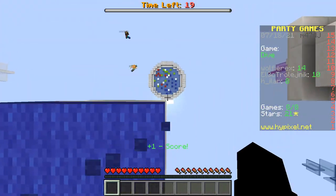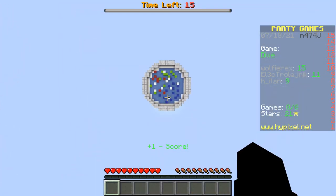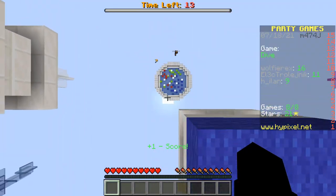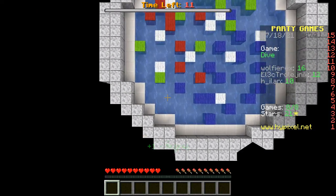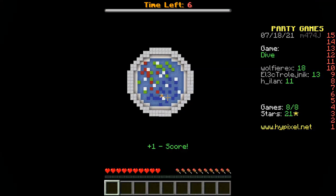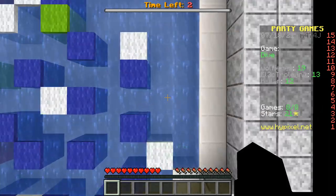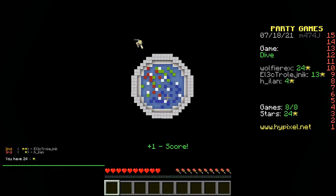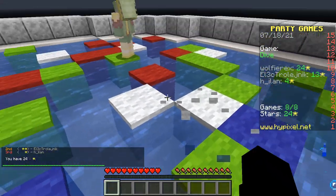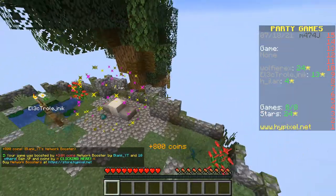Look for spaces of blocks that are two by two or more — that's going to be where you want to land because it minimizes your risk. If there were more people in this game I'd have to do some more complex maneuvers, but because I never stopped running off and I didn't hit another block once, I managed to win that one.